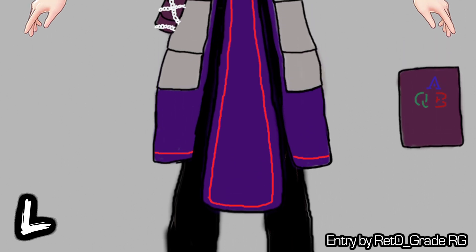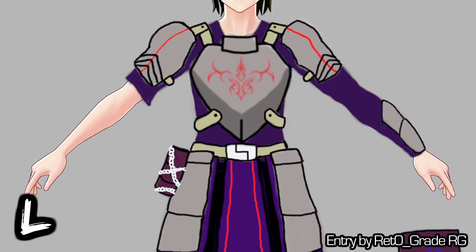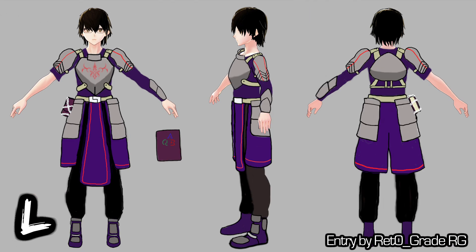Entry L was made by RetoGrade RG. It's a design emulating Arthur from Fate Prototype, which is cool because I once cosplayed the guy — I made the armor and everything. While I don't expect to be fighting anyone in my videos, it doesn't hurt to be prepared. As usual, I've got to disclaim that the book at my side might have to be omitted. Just keep it in mind when voting.